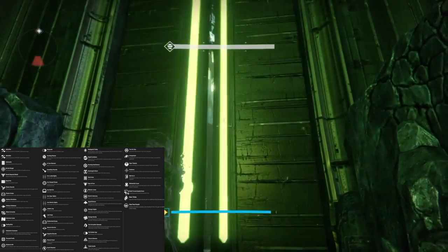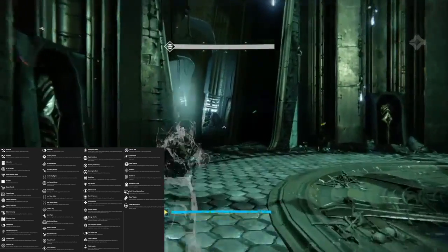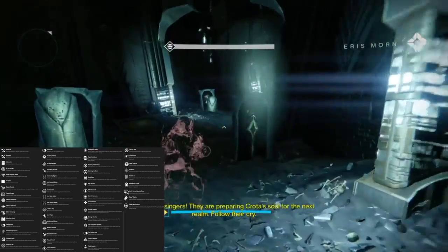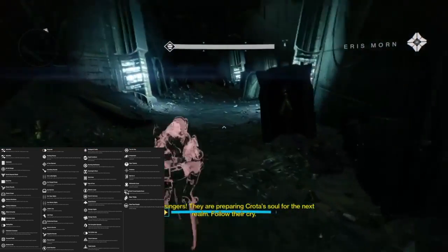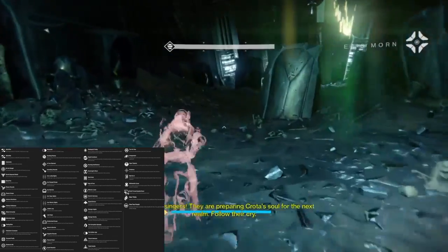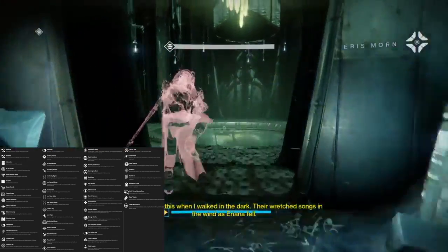Check this one out — Focused Firefly. When focused fire is active, precision kills cause the target to explode. That's going to be a really cool one. We have Gellion's Wit, from the memory of Gellion — grants a detailed radar, and the radar persists when siding with primary weapons. I used that at Bungie last week as well. Definitely going to use that in PvP.